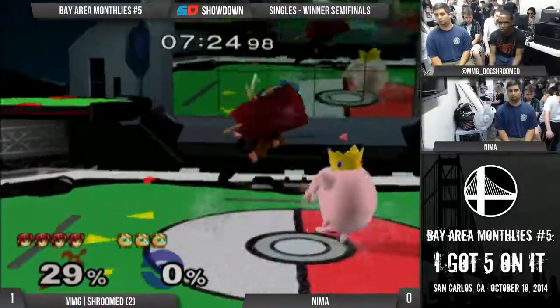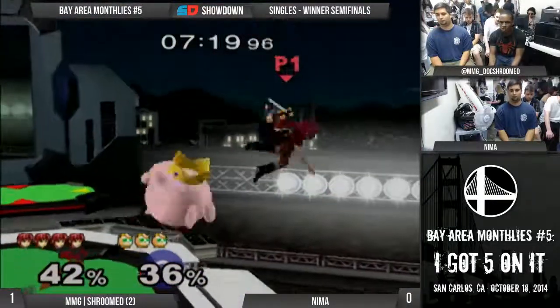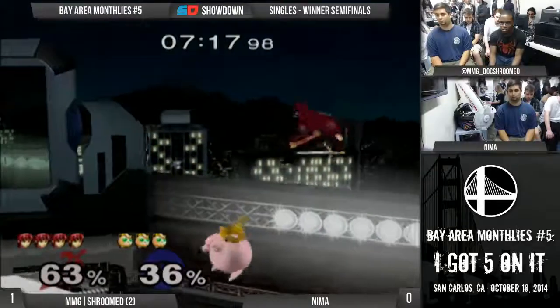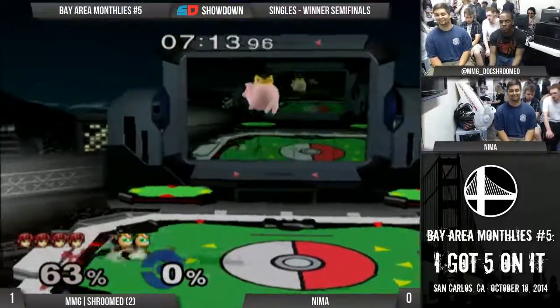It's good against Peach too. If you saw Dr. PP vs. Armada in Apex 2013 Grand Finals - maybe that was 2014 - PP spammed that. Alright, he should be dead. Nima lost track of his jumps. Yeah, he lost track of his arms. Yeah, that sucks.